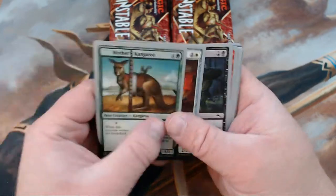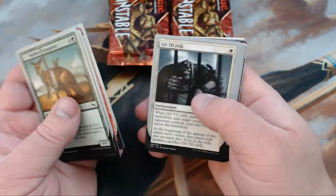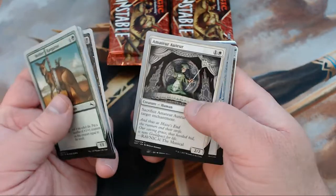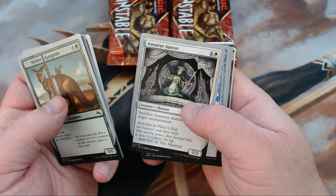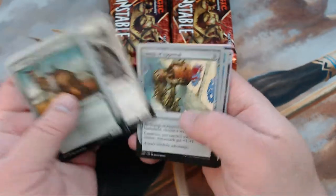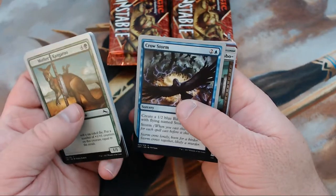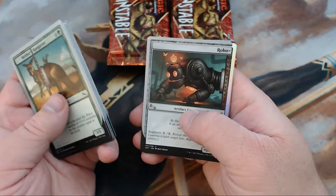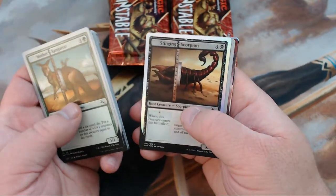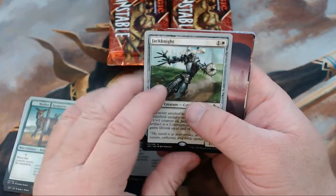We got Mother Kangaroo, Riveting Rigger, Steady Handed Mook, Hammer Helper, Go to Jail, Big Boa Constrictor, Amateur Artur — still pronouncing that wrong, you guys can correct me. We got Stamp of Approval, Crow Storm — that's awesome. We got Robo and then we got a Foil Stinging Scorpion.